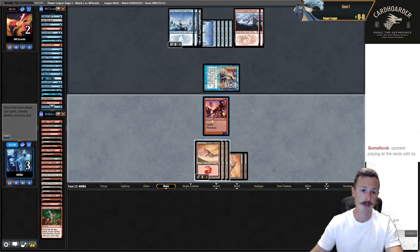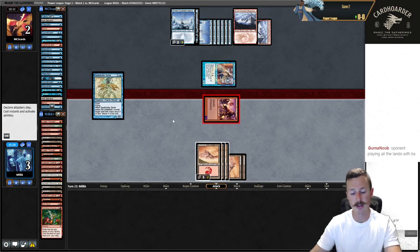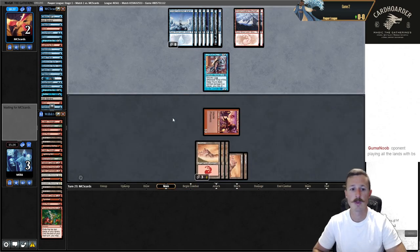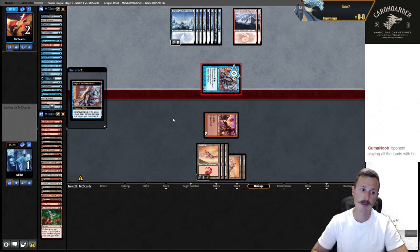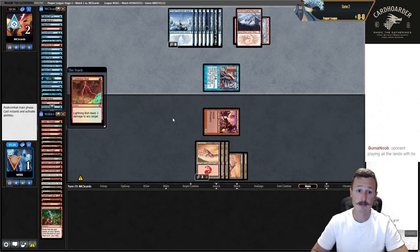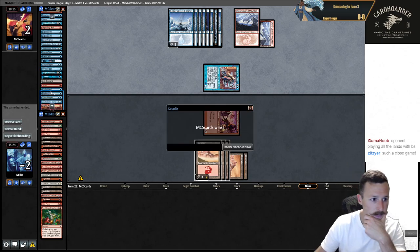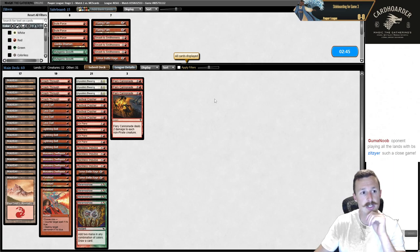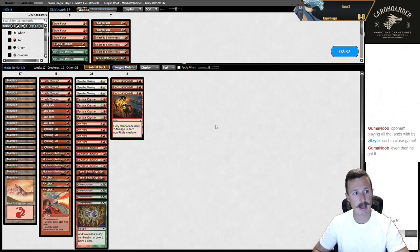Not Ninja into Bolt — not like this. We drew a Counterspell, so now they have to flash in spells to chump. They draw the card from Ninja and we go to one. They could also not attack — they're going for it. They had both anyway, or drew into it. What a close game! I wonder if there was a turn I could have gone for it and won — I doubt it, they had to have that Spell Stutter the whole time.